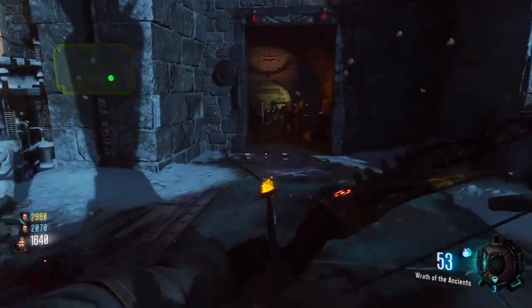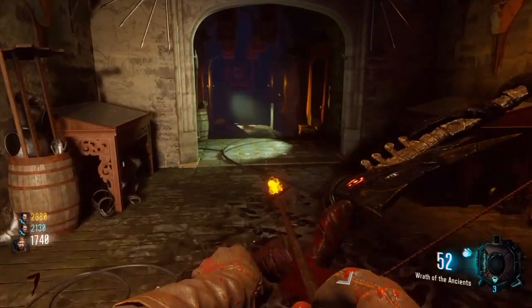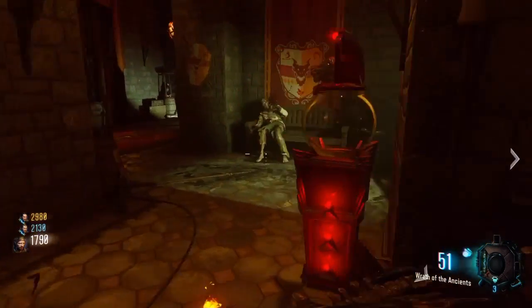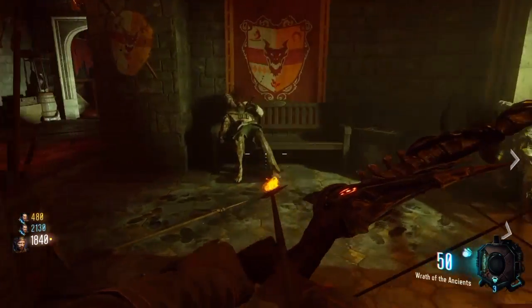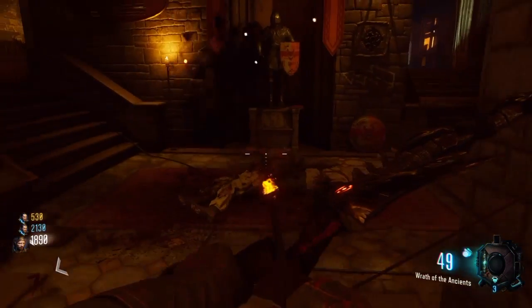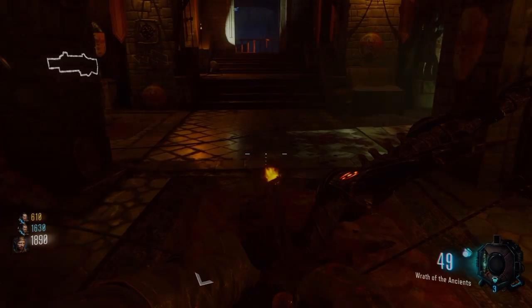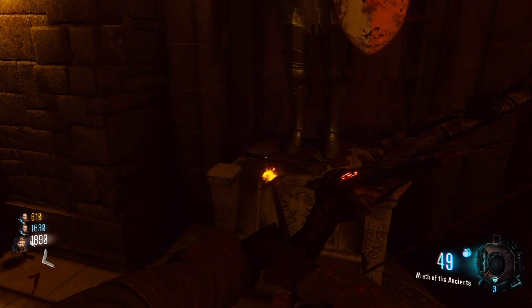Once you've done all six, you'll get a cinematic — listen carefully and write down the names spoken, as they must be in the correct order. Then go back to the power room where there are statues with logos at their bases. Find the statues that match the names given — for me it was stag, crown, and griffin. Press and hold square on each statue; it will briefly show you a symbol — jot it down quickly as it doesn't stay long. Keep them in the correct order: my symbols translated to claw, ribbon, and tear.